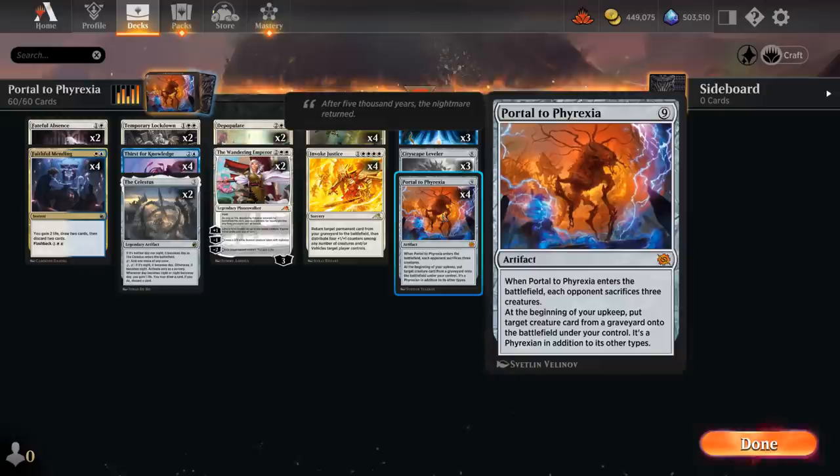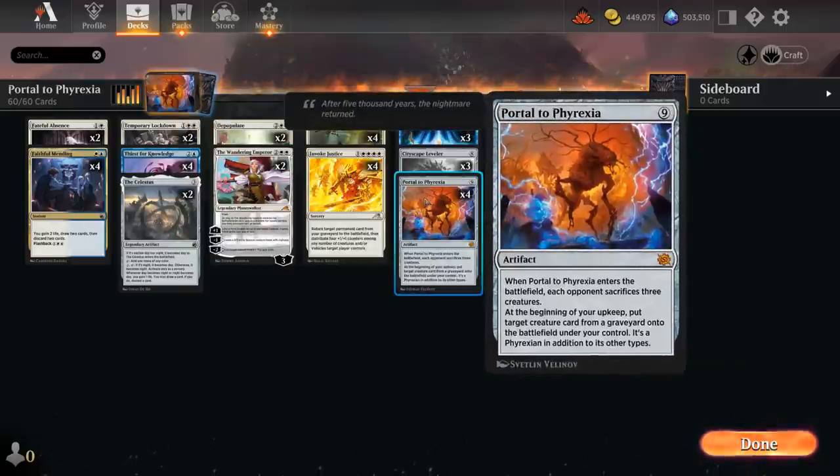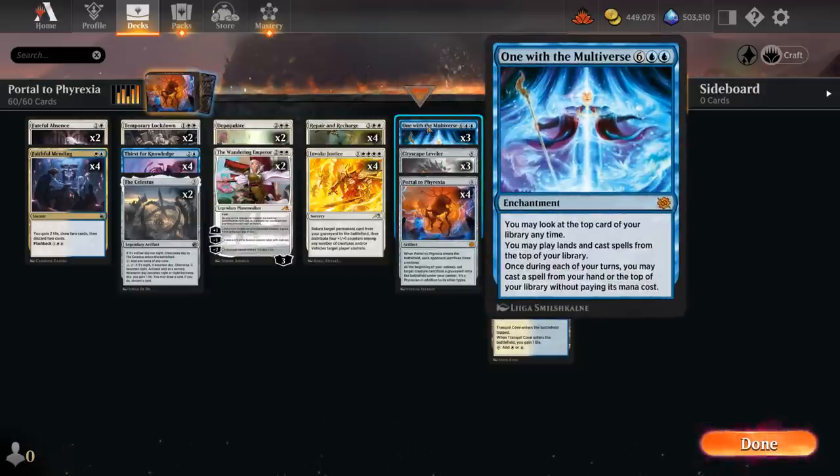Getting to cast a free Portal to Phyrexia is quite satisfying, and so is casting a free Cityscape Leveler — an eight mana 8/8 with trample. Whenever we cast this spell or whenever the Leveler attacks, destroy up to one target non-land permanent and its controller replaces it with a tapped power stone token. It also has unearth for eight mana, so we can bring it back once from the graveyard to attack with haste, destroy one more permanent, and exile it at end of turn. The Leveler can also be brought back with Portal to Phyrexia or cast for free with One with the Multiverse.